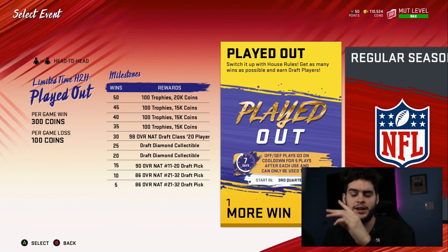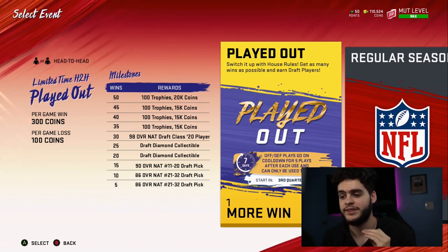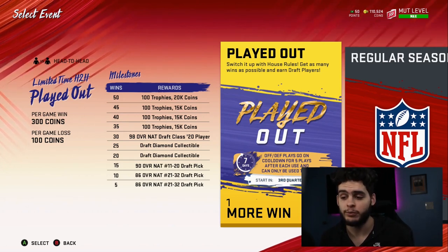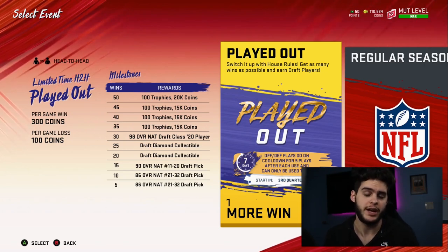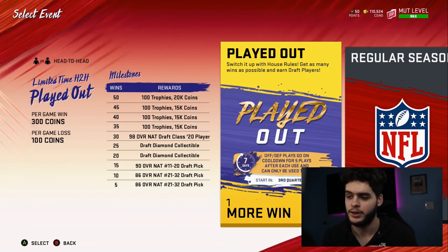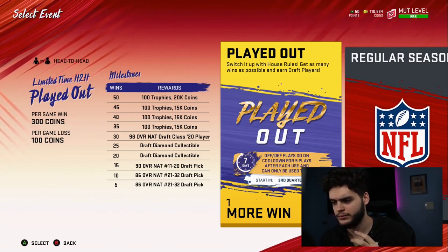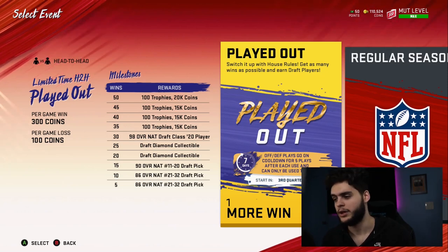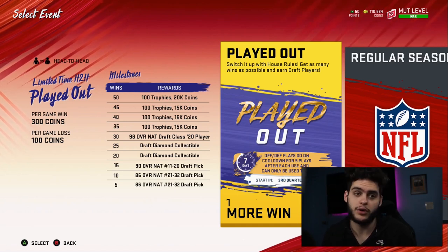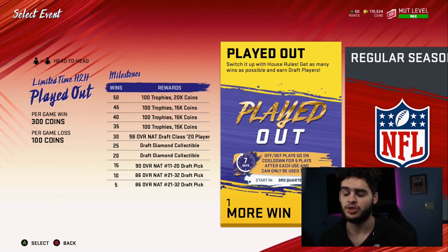For 20 to 25 wins you get two draft diamond collectibles, which can be used for a free 97. So if you get 25 wins you're walking away with a 90, two 86s, and a 97. At 30 wins you get a 98 overall from the draft class of 2020. That essentially means you're getting a guaranteed pick two through five — so that's a guaranteed Chase Young, Isaiah Simmons, Jeff Okuda, or Tua Tagovailoa. It's a fantasy pack, so you get to pick whichever of those players you want.